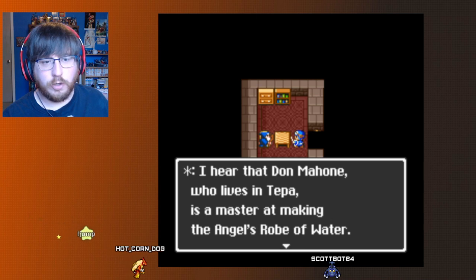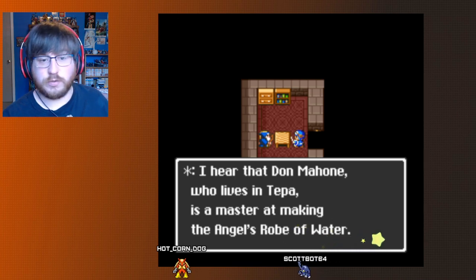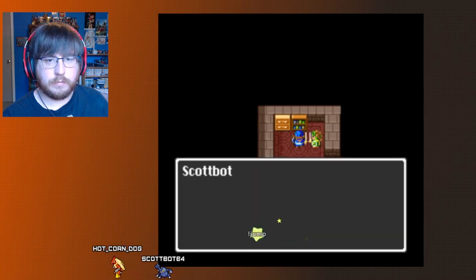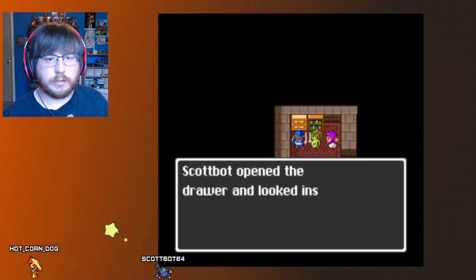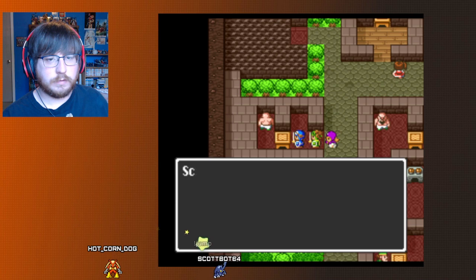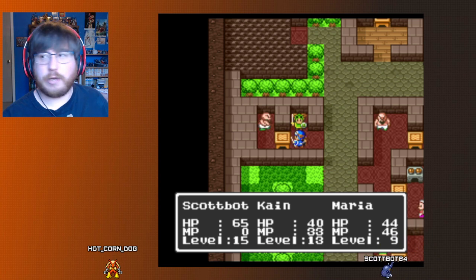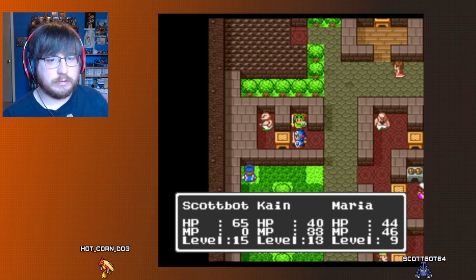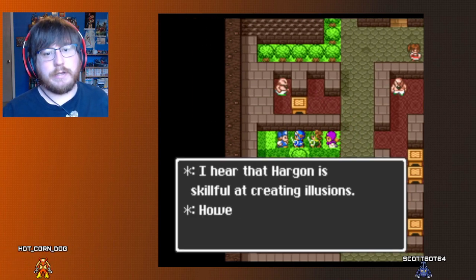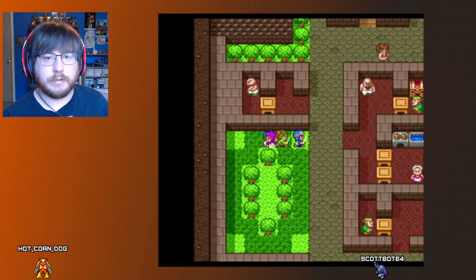Don Mahone, who lives in Teppa, is a master of making the angel's robe of water, but he can only make one. I hear Hargon is skillful at creating illusions, but if you have the protection of the spirit of the earth, Rubus, you can break through them — that's going to be important. Did you come here to buy the jailer's key? I hear it's sold in this town but think that rumor is preposterous.